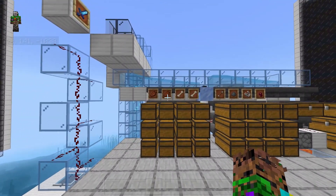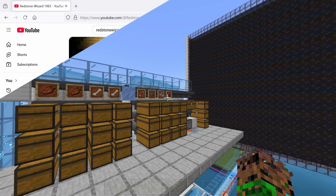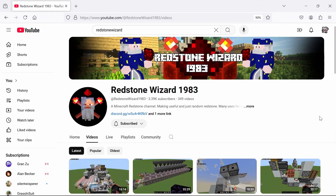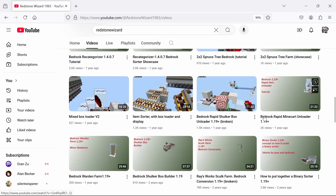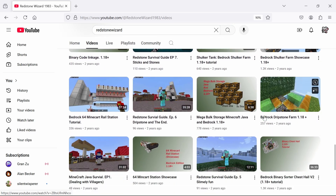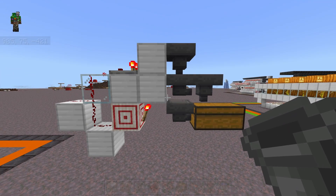Or of course you could just keep adding filters, so that way when one is full the next one starts pulling in the items. This design was shown to me by Redstone Wizard, and he has a fantastic YouTube channel — if you like Redstone, you should definitely check him out. He builds all sorts of crazy Redstone shenanigans. But without further ado, let's jump into it.